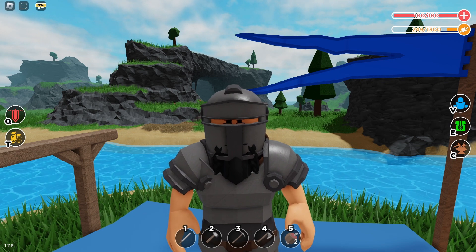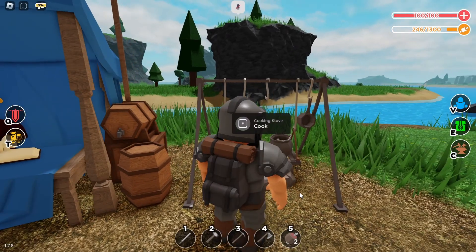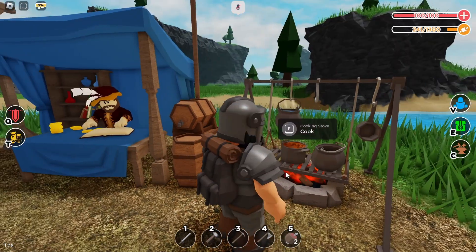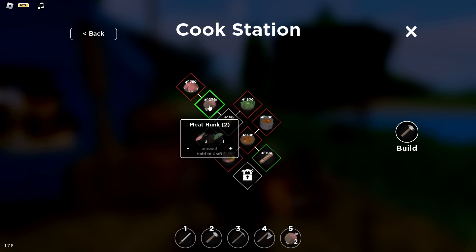How to get a rib meal: first things first, you need a cooking stove. You can make a cooking stove by using a hammer. Go ahead and go to the cooking station by clicking F on the cooking stove.